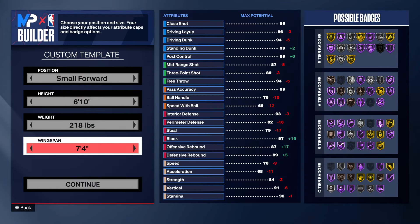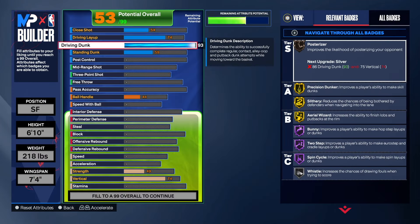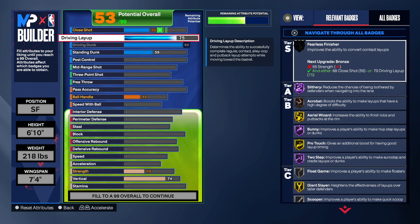Let me show you — if you want more three-point shooting, look at the driving dunk: it goes down as you take the wingspan down. We don't want it at a 93, we want it at a 94 so we can get those elite contact dunks. That's why I kept the wingspan where it is. The 94 driving dunk gives us Gold Post Surprise, Hall of Fame Slithery, Hall of Fame Bunny, Hall of Fame Two-Step, and Spin Cycle.